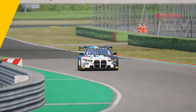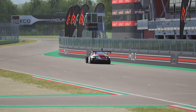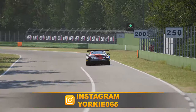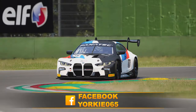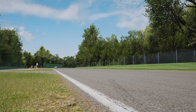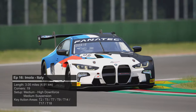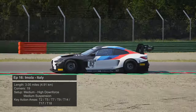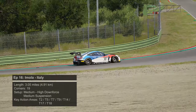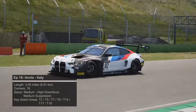Hello there, my name is Yorkie and welcome to the channel for what is the 16th episode of the in-depth track guide series for Assetto Corsa Competizione. For this 16th episode we are going to be tackling the Italian circuit Imola. The track length is 3.05 miles, which equates to 4.91 kilometers, has a total of 19 corners, and has a medium to high downforce setup requirement with medium suspension. The key overtaking areas are turns 2, 5, 7, 9, 14, 17, and 18.